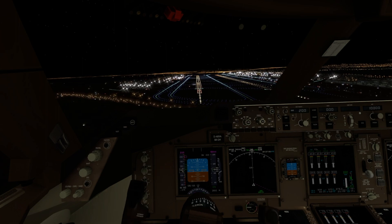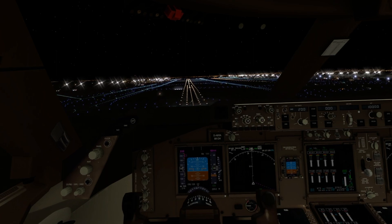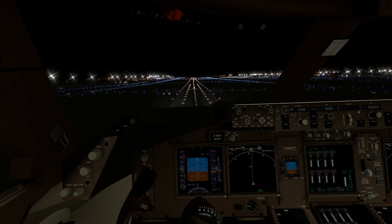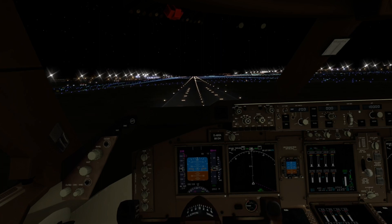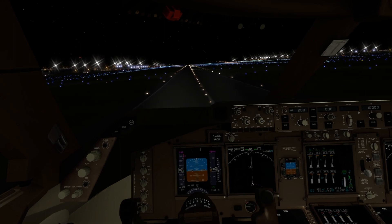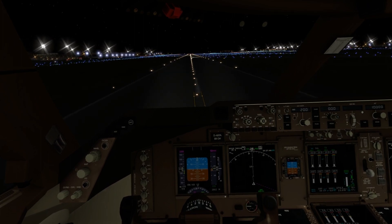Landing lights on — verifying everything is on, gear down, flaps down to 30. Reducing thrust a little bit — we're going a little too high and too fast. Don't forget to flare, we don't want to slam this landing. It's kind of a thin runway, but I am a 747 after all. Retard — that's what Airbus says, not sure about Boeing. Reversers are on.